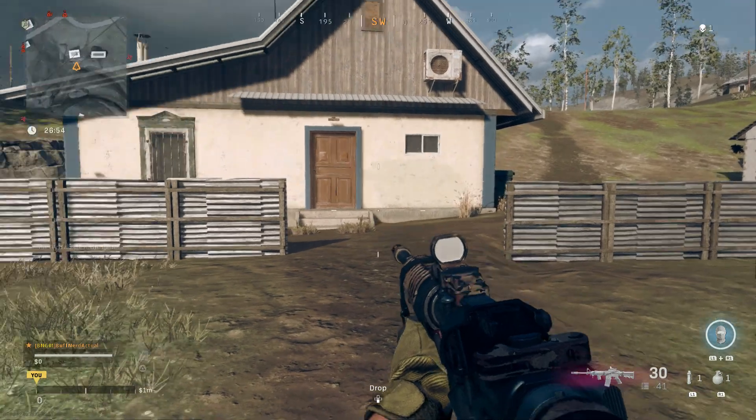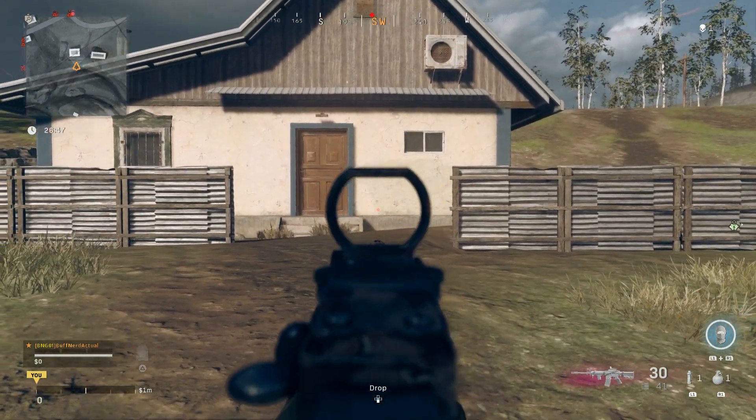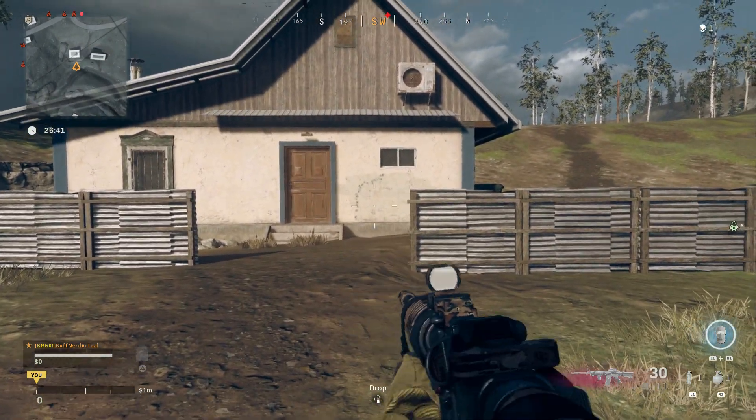Jumping into some gameplay, you can see the weapon during the inspect animation — it's really cool for the XM4. He takes out the magazine, checks to make sure there are rounds in it, then taps it on the side of the weapon. Looks really good.